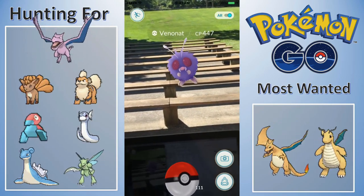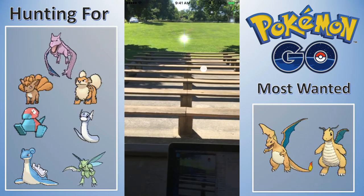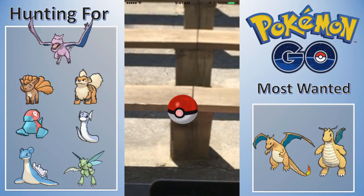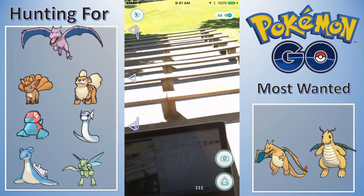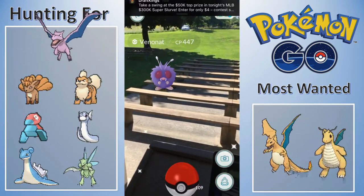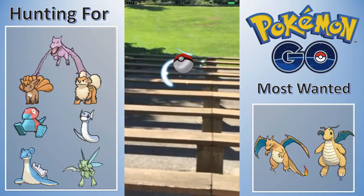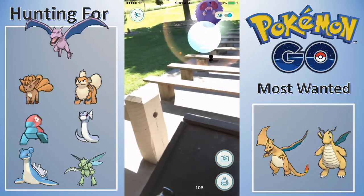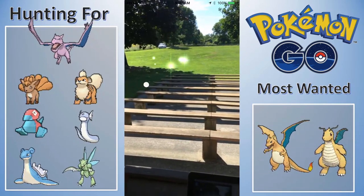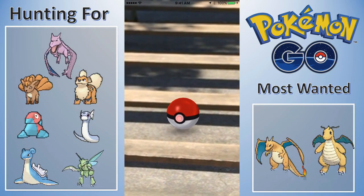Guys, we found a pretty strong Venonat here - gonna try to catch this bad boy and get ourselves a nice Venomoth. I think my Venomoth is around 800 CP - I want an over 1000 Venomoth. The Venonat broke loose and went for an attack. There we go - stay in the Pokeball, stay in - thank you Venonat!